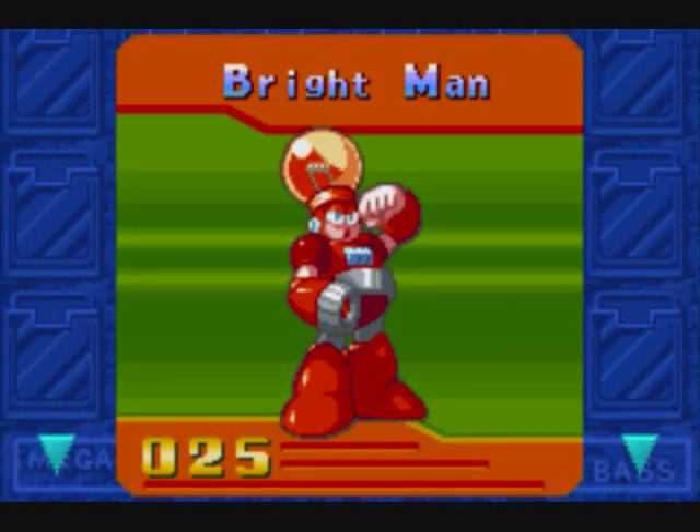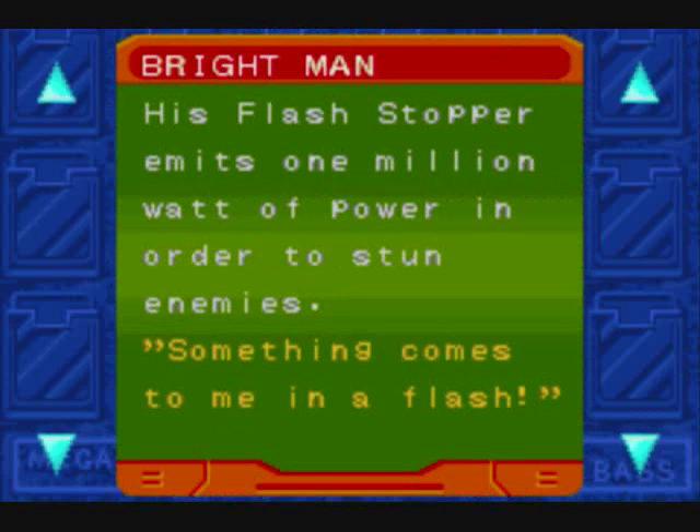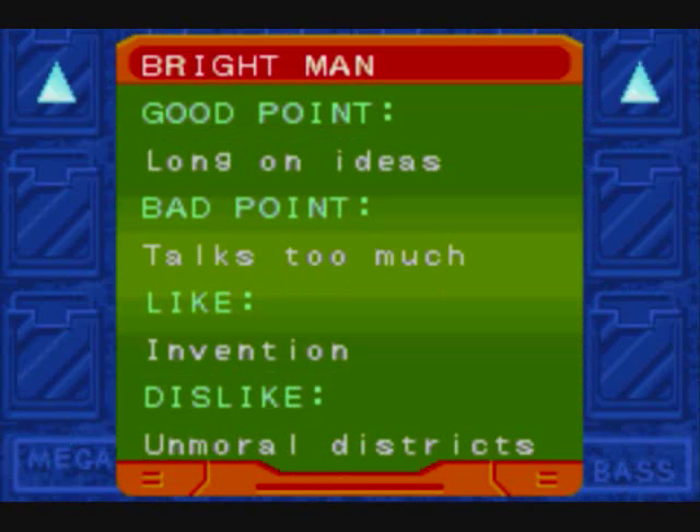Not Bright Man — ugh. Let's learn a little bit more about the cheapest Robot Master ever. His Flashstopper emits one million watts of power — that should be 'watts,' shouldn't it, translators? He's long on ideas and he likes inventions — the whole light bulb over the head thing. Apparently he talks too much, and he dislikes 'unmoral districts.' To fit in with the rest of the light puns, I'm guessing they're referring to the infamous red light district.